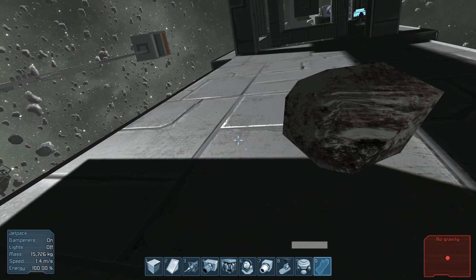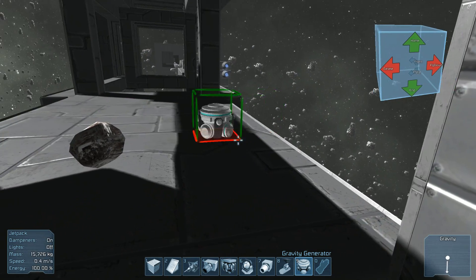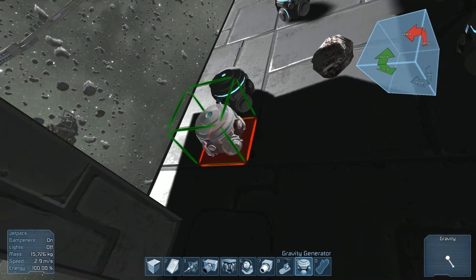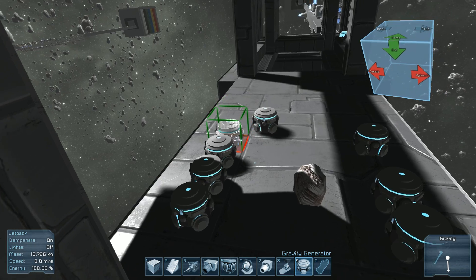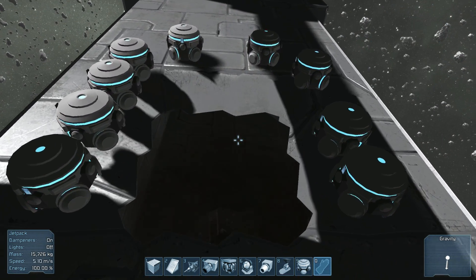So you drop your rock on the ground that you're going to use as ammo, and you start putting on gravity generators one at a time. So 1, 2, 3, 4, 5, 6. Now I already know this is going to take 9 — 7, 8, 9. And I'll start tearing through.